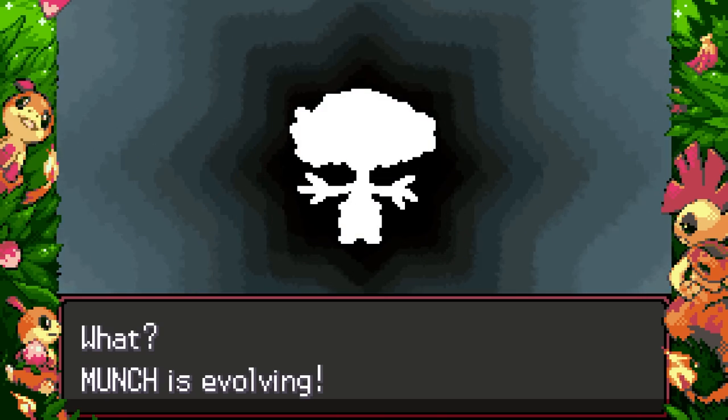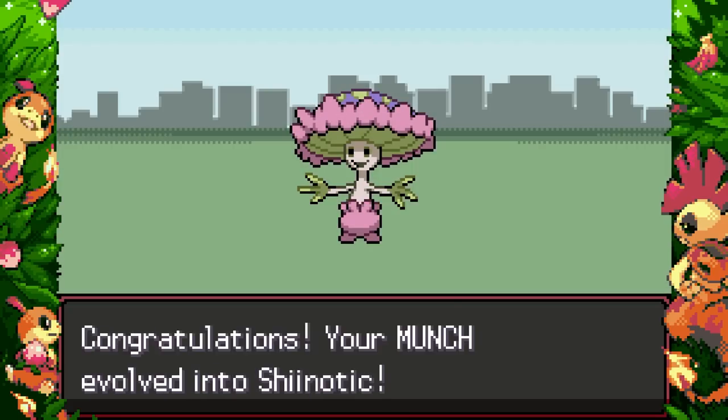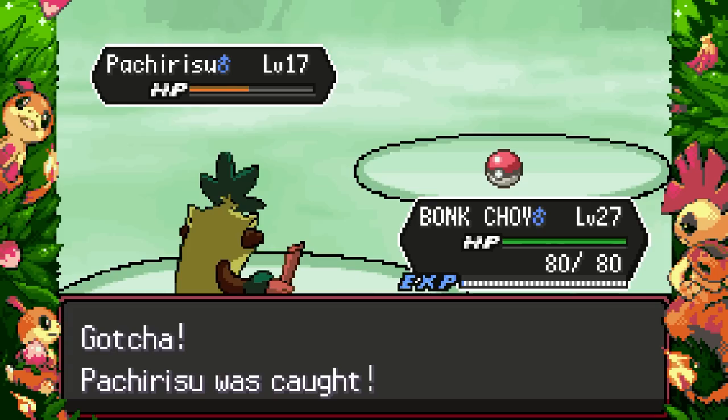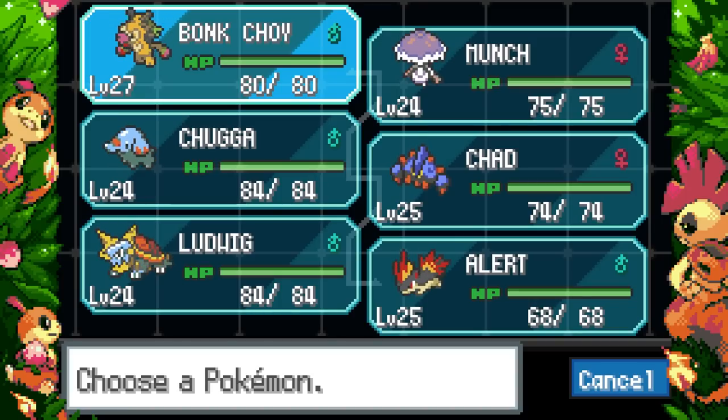We're getting a huge glow-up right now. Shinotic has a small buff — 75 base HP now instead of 60. Oh, a three-star Prankster Pachirisu — let's do it! We have ourselves a new team member, baby — let's go!